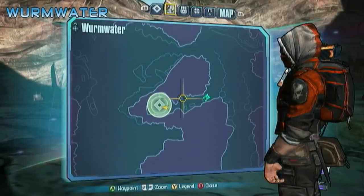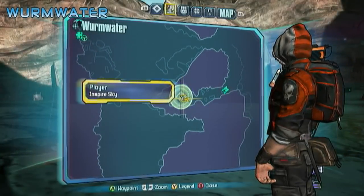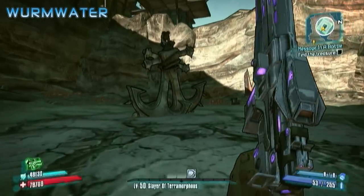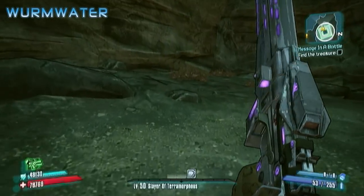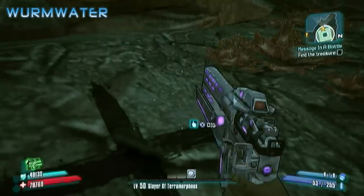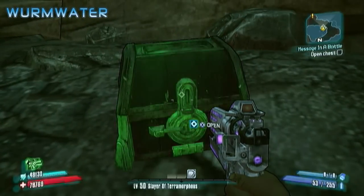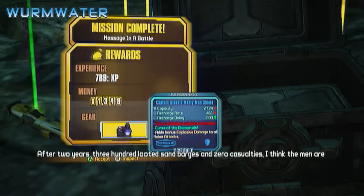Now at the mission part where you have to find the treasure. When you come in here there will be some sandworms. Take a left at that anchor and there will be an X on the ground right here. Dig it up and open the treasure chest, and you get a shield — Captain Blade's, one of his shields.